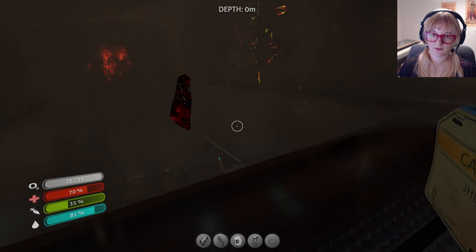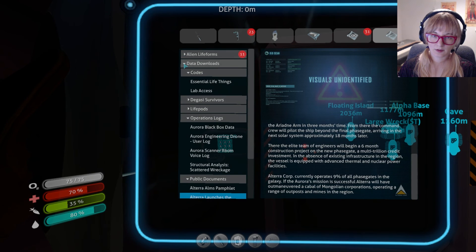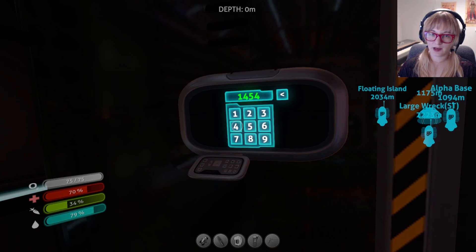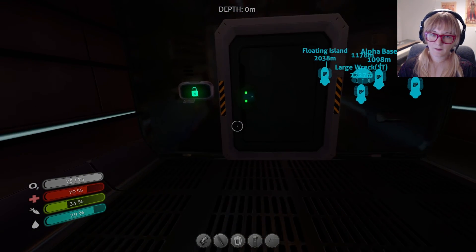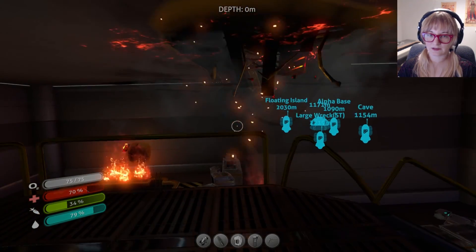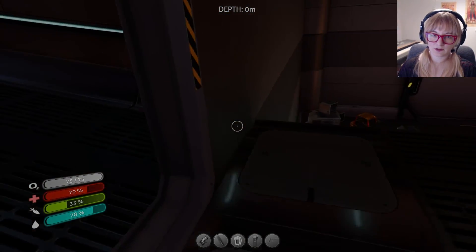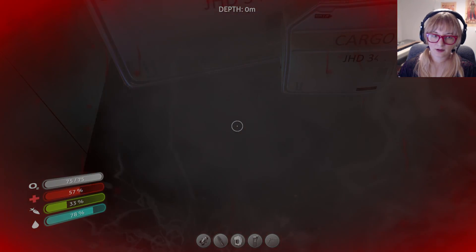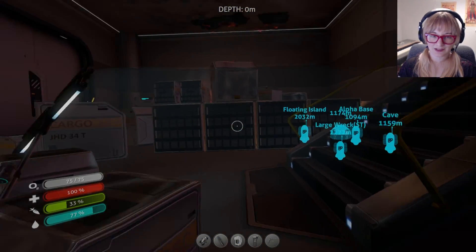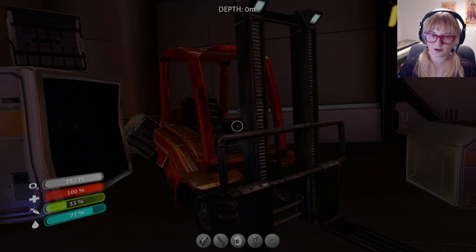Trying not to get hit by all the falling debris. The code is 1454. It sounds like we're jumping in and out of the water but it's actually these things dropping fire — that's cool. I don't remember if there's fall damage or not, well let's find out — this is a good time to find out. Yep, okay, there is fall damage, and that was actually a lot more fall damage than I was expecting. Good to know we found that out in a fairly safe place.